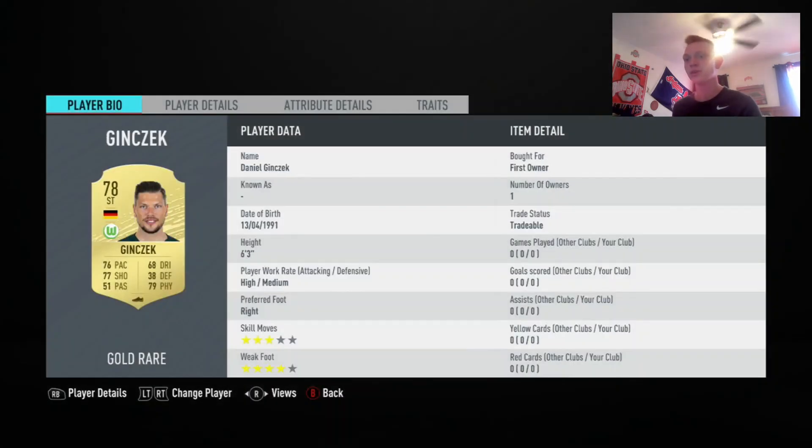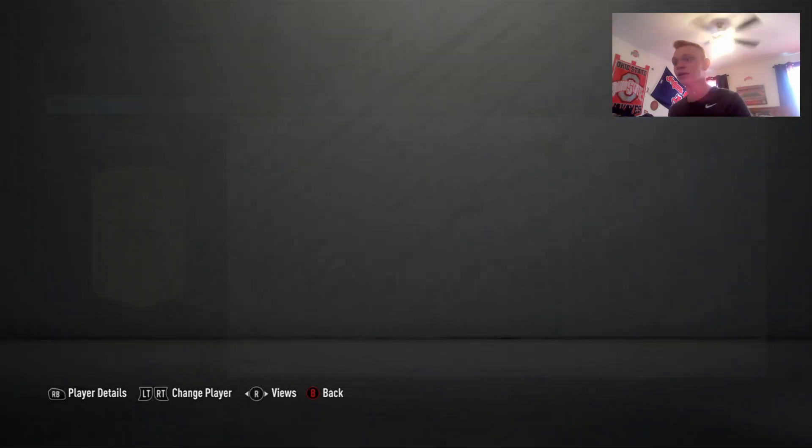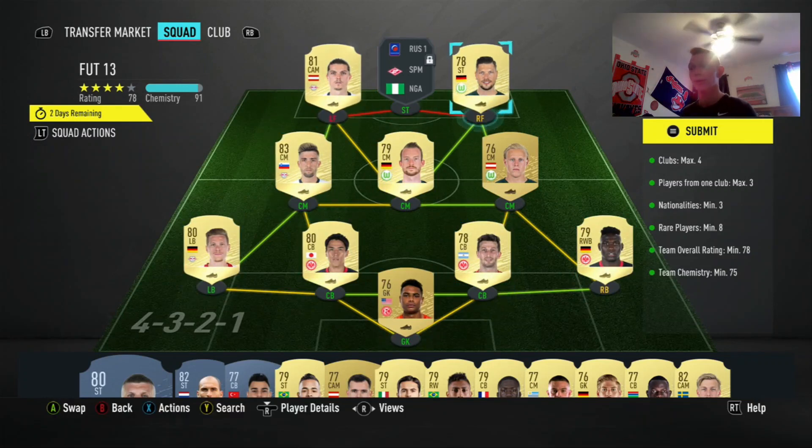I went for Savitzer, Jinsac, Campbell, Arnold, Schlager, Helstenberg, Hasebi, Abraham — DaCosta was 1100 coins — and Steffen. Everyone here was first owner except 1100 for DaCosta. Super cheap solution, you can replicate it. These guys are all super cheap. You do need a lot of rare players, so it's good to find some clubs with low-rated rares.